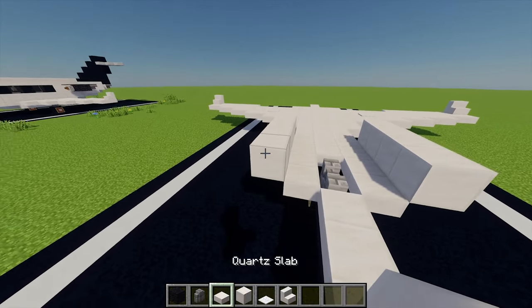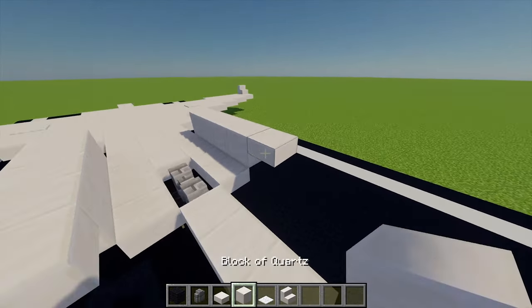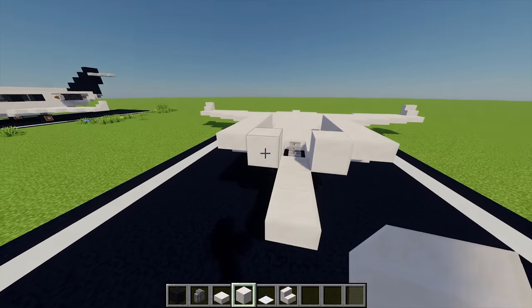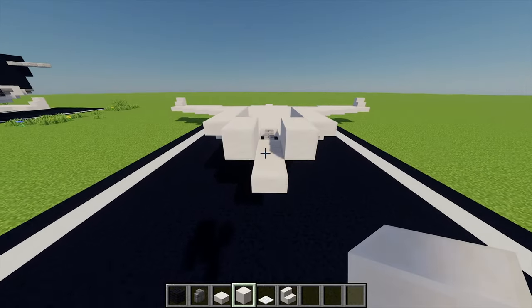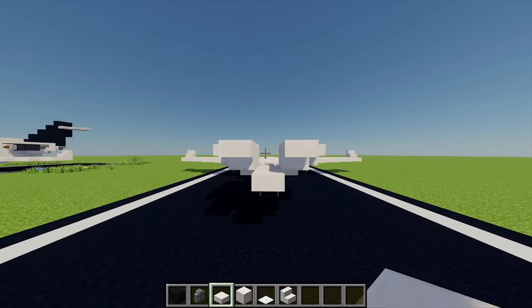Then I'm going to grab my quartz slabs and place one slab in front of each of these two quartz blocks in the front, and next to them I'm going to add another block of quartz as well. Then I'm going to extend these blocks of quartz by just one more on each side, and then place one quartz slab in front of these as well.